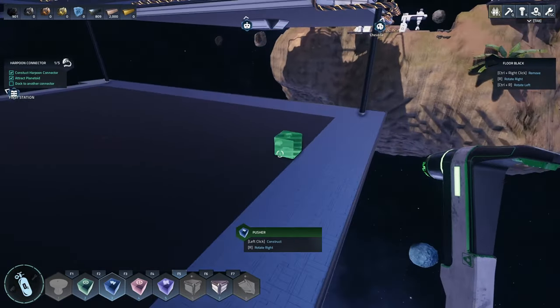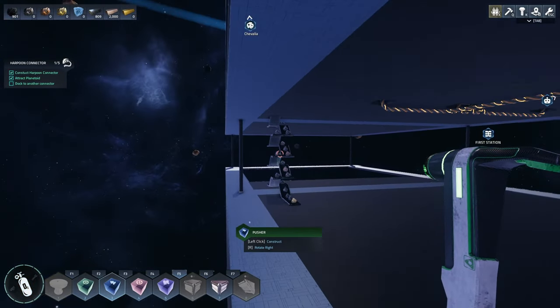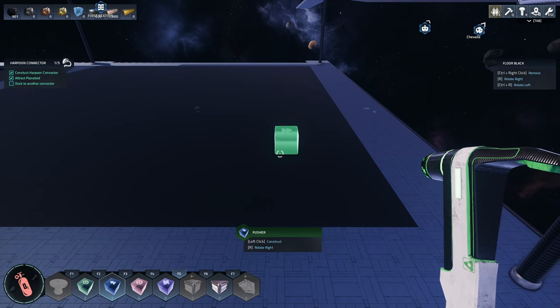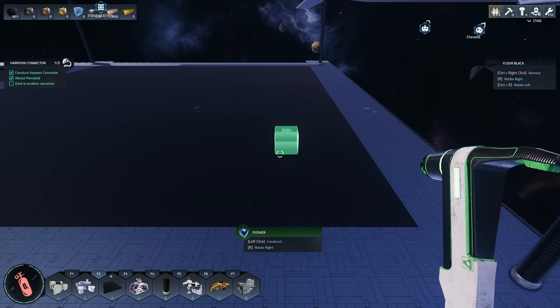We're probably going to use pusher logistic blocks — that's number three, 'pusher' — and push material into our three different lines. I'm nervous about where to position these things so it's scalable. I don't have a great feel for how much throughput we're going to have, so it may not be perfect, but it's going to serve us for a good long time.